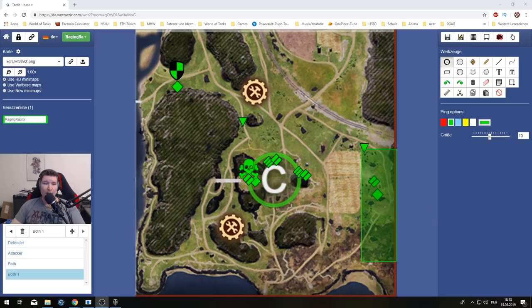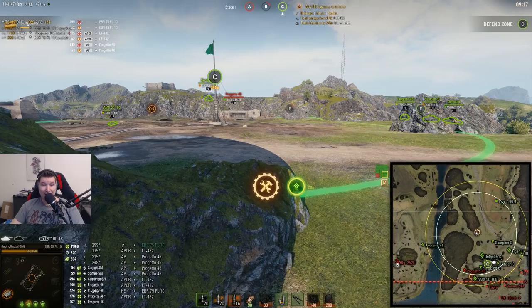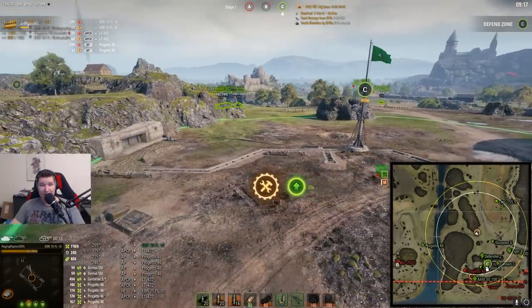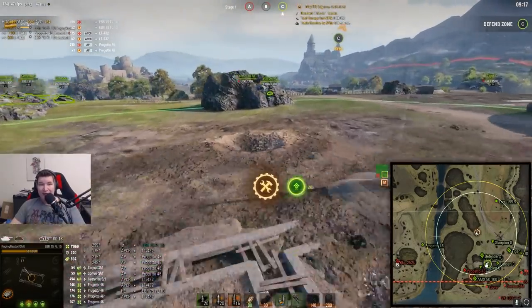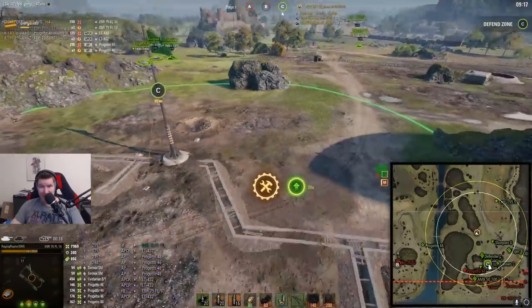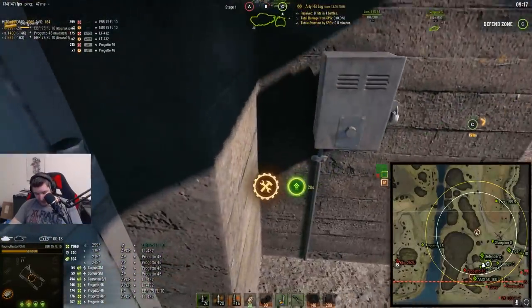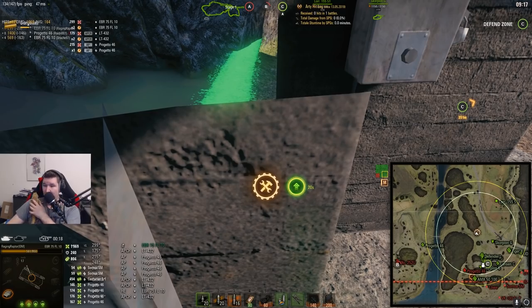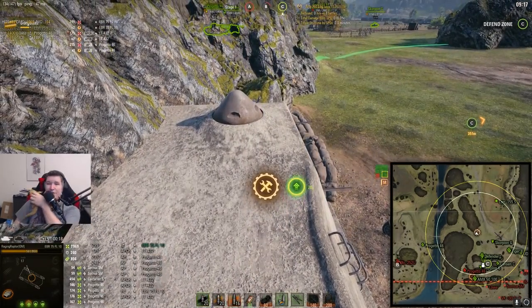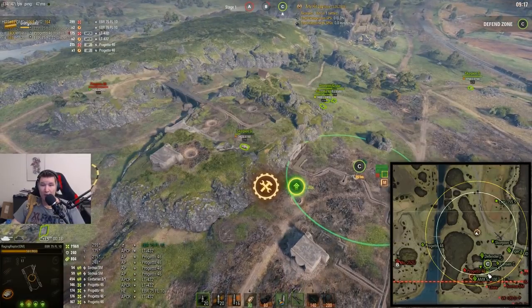Now let's have a look at the attackers. The attackers have it pretty rough on this map, and for good reason — it is a corridor. Enemies can stand here, over here, over there; you have almost no hard cover except for this spot over here, which is incredibly aggressive. You don't really have any hull-down position except maybe this bunker door. This is what makes this map so hard as an attacker. So, me and this little boy over here want to show you one of the best positions in the game on the C map.